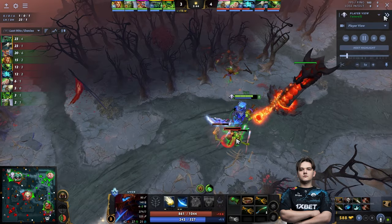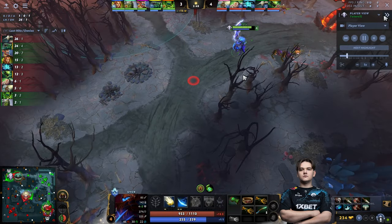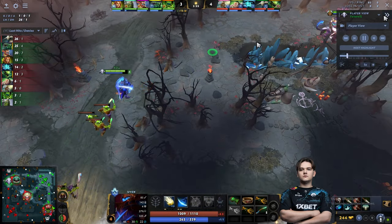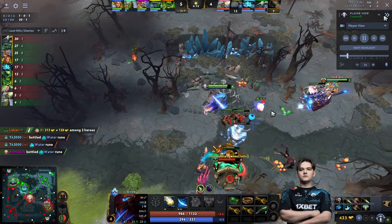After finishing the wave he buys his Boots and goes to the Radiant Tier 1 tower to meet the creeps and farm them to clear the waves. This way he can look to contest Tidehunter, because Tiny is in the mid lane — so with Chen and Yatharo together they can look to punish Tide.